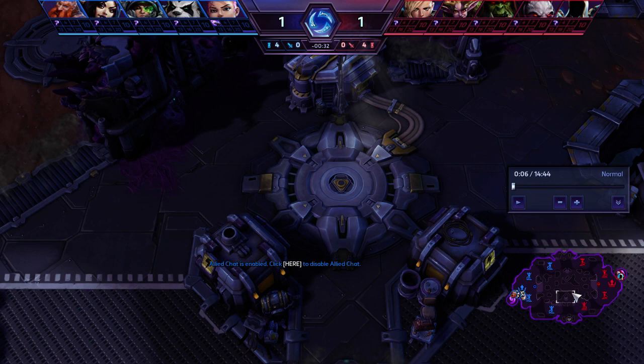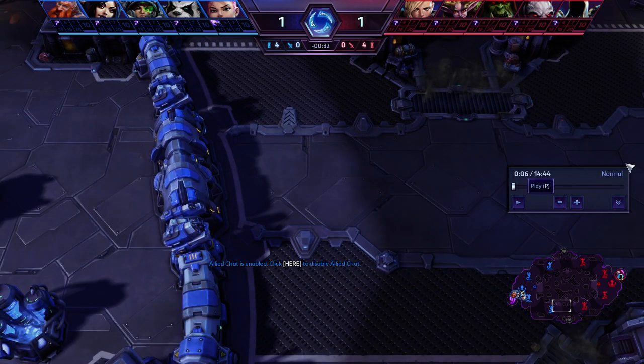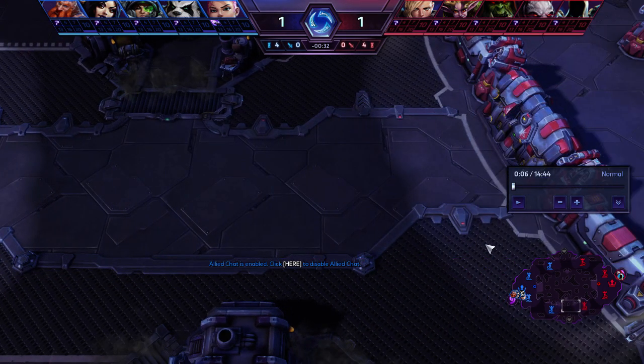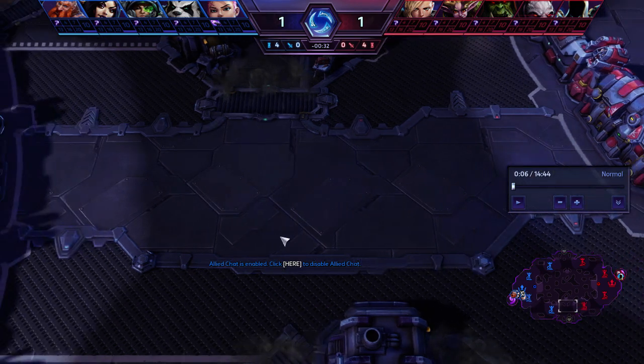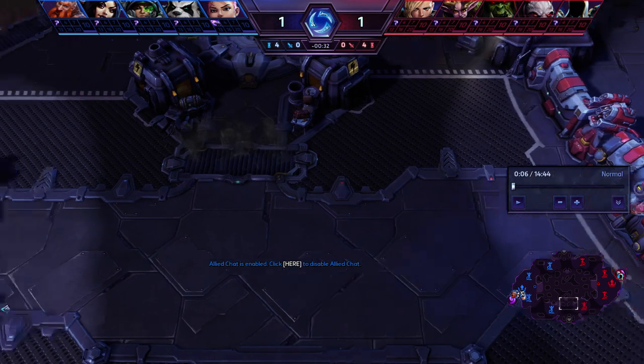The reason for the 4-1 split is: if you do 3-2 and the enemy does 4-1, their four will push harder than your three will push against their one. If you do any other kind of rotation, it works out so that four will always be more dominant than one person. Four people can easily push three, but two cannot easily push one — that's basically how you can look at it.